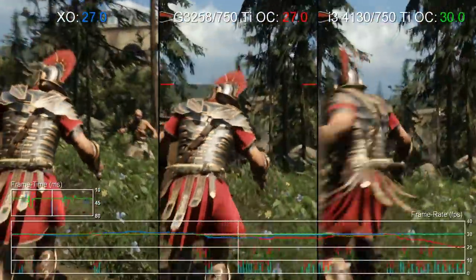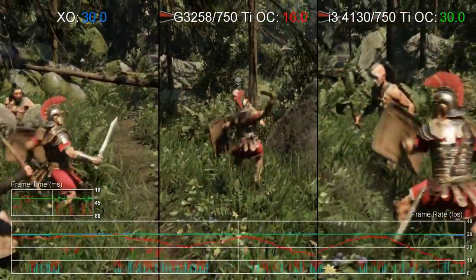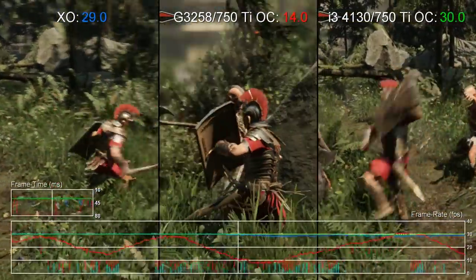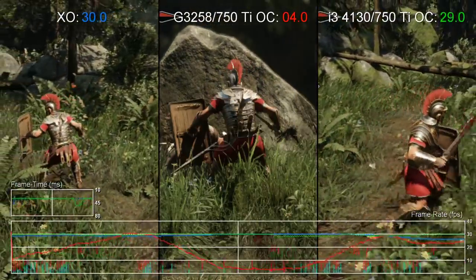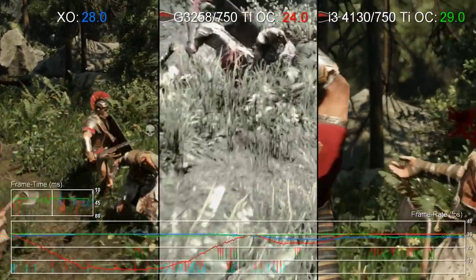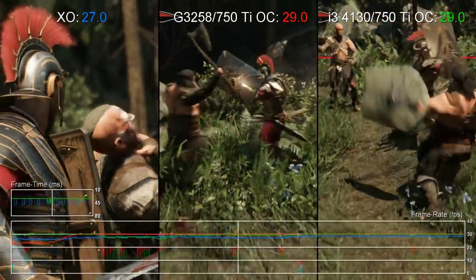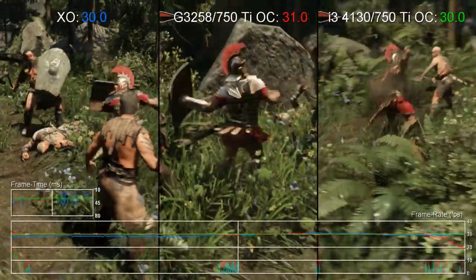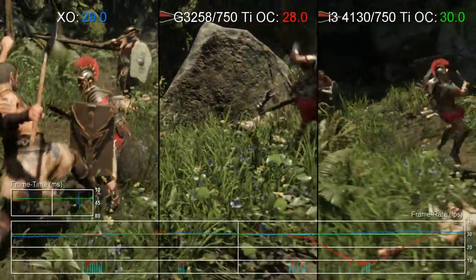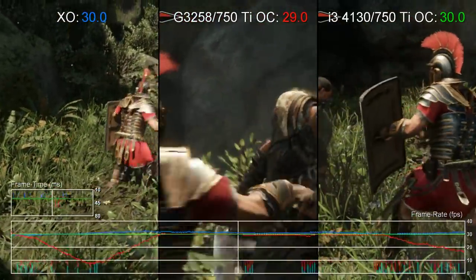The improvements continue across other more modern games, and often they're radical. Check out Rise, Son of Rome, compared between the i3 and the G3258, along with the original Xbox One version. We're running the PC version here at 1080p, but using the in-game downscaler to run at 90% resolution — still a touch higher than the Xbox One's 900p. As you can see, performance is subject to disastrous drops on the Pentium, and while the i3 isn't completely unaffected, it's clearly a night and day difference.